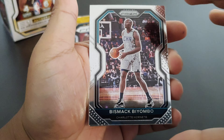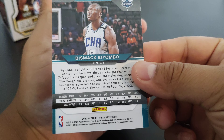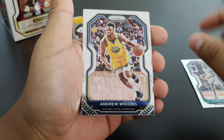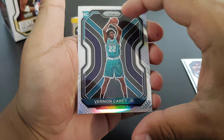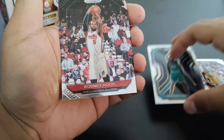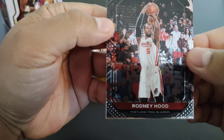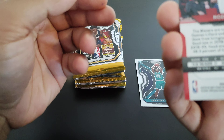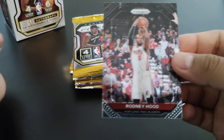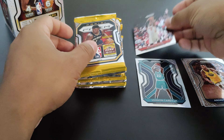Here's the side of the box showing what you can find. It's four cards per pack, six packs per box. We're going to be looking for LaMelo Ball and Anthony Edwards rookie cards.